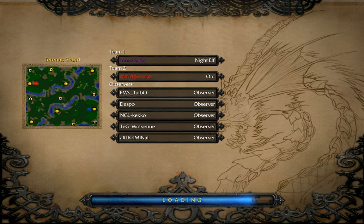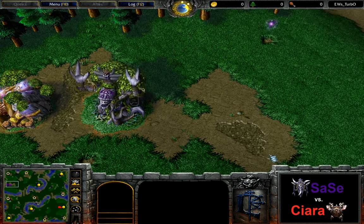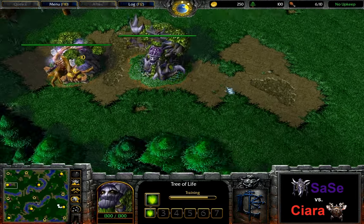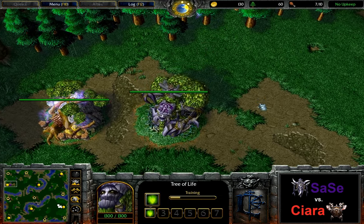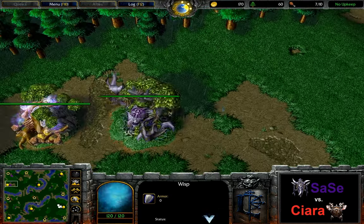We are heading into the second map between Sasseh and Ciara. We are on Tarina Stand and the Night Elf player spawning in the top left spawn position. Sasseh is currently down zero to one and he's gonna have to win here, and he is going for a tavern hero build order.